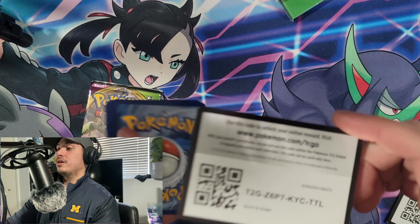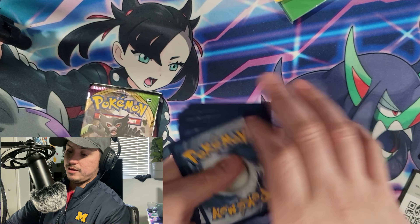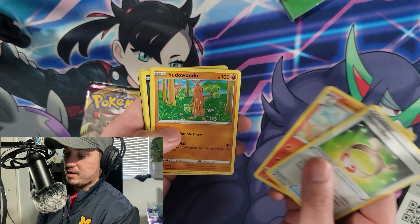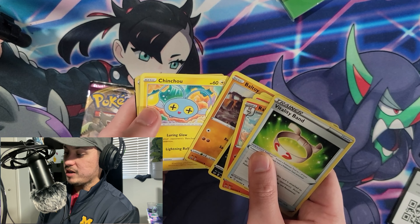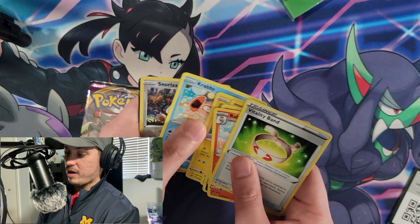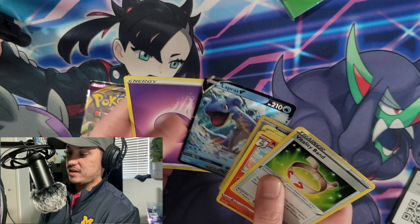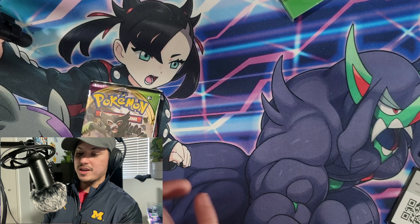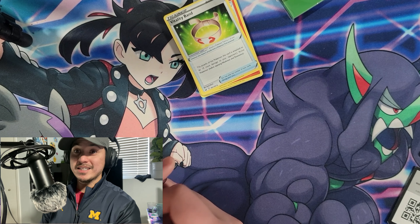Opening Sword and Shield Base first. Code card for you. Pulls: Vitality Band, Raboot, Sudowoodo, Vulpix, Nickit, Boltund — something shiny back there — Chinchou, Krabby, Snorlax, and a Lapras V. Lapras V — that's pretty cool, a decent hit.